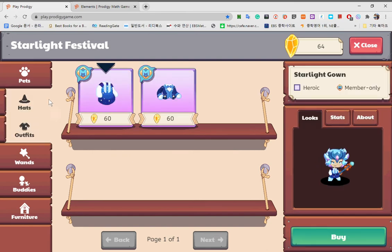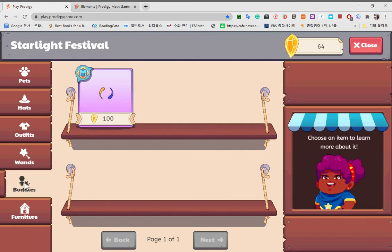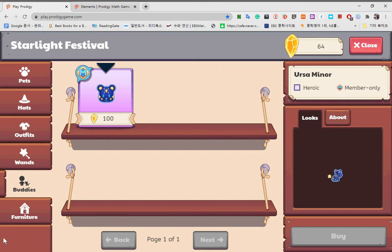Oh, I can buy this? Never knew that. I thought I can't. So I have around 64 — yeah, it's 64. I really wish I could buy this guy.